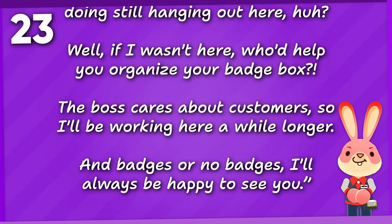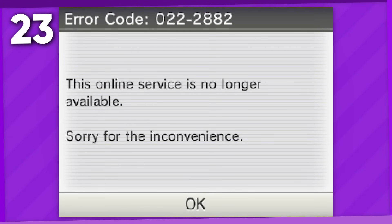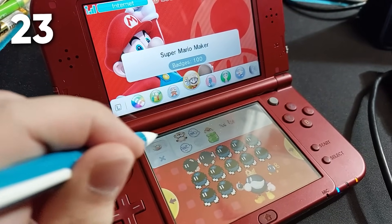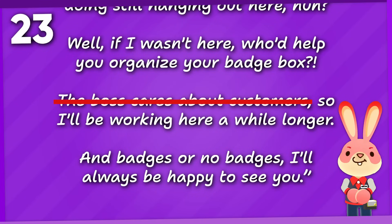Unfortunately, with the actual shutdown of Nintendo Network, the ability to manage your badge box is also unavailable, leaving you stuck with one thousand badges maximum to decorate your home menu with unless you've backed up your other badges beforehand. I guess the boss no longer cares about the customers, huh?